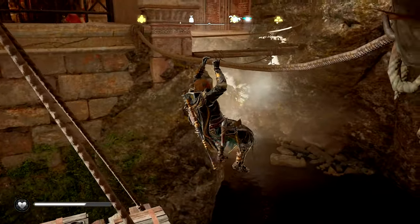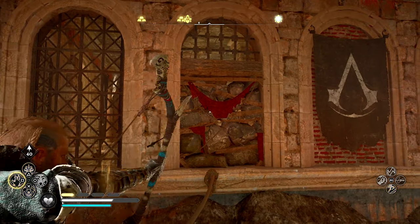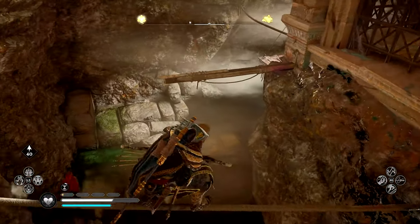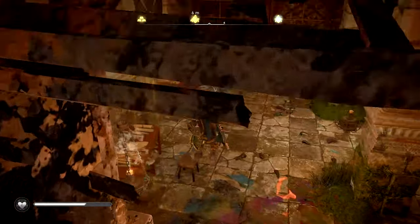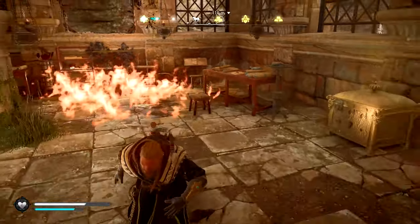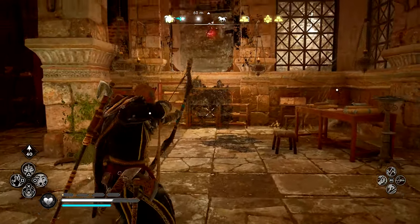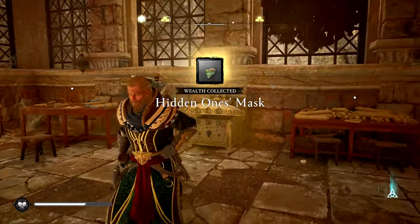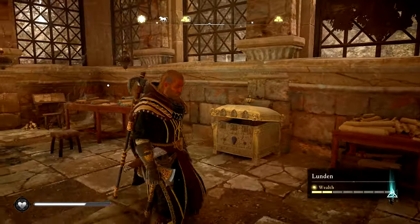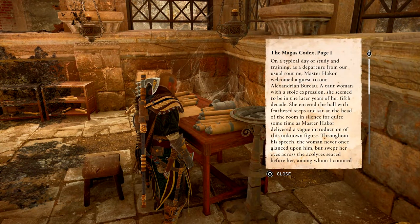You will come across a wall that you need to break with either an oil jar if there is one nearby, or just use the upgrade I used — I do recommend that. There are actually oil jars here, so I imagine you could shoot from the window and blow it up from there. Eventually you will make your way over to the golden chest and be rewarded the Hidden Ones Mask. There is also a codec page in here, so make sure you collect those as well.